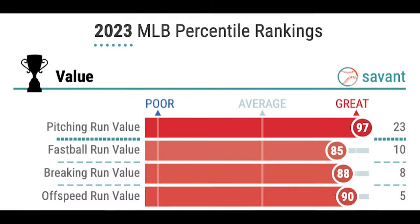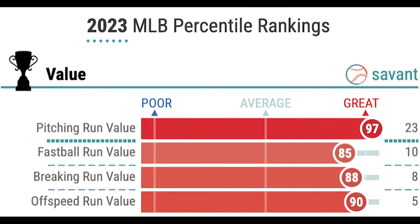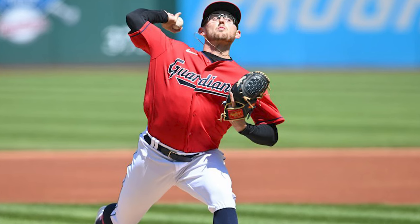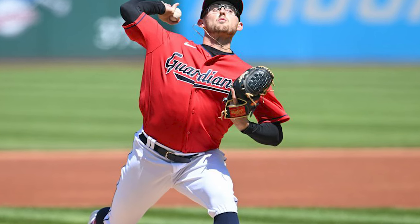I'm going with Ragans, and the next pick I'm going with another young pitcher who was very impressive in 2023: Tanner Bibby of Cleveland. ERA under three, a WHIP of 1.18. He has multiple pitches that are effective — extremely high run values on his fastball, his breaking stuff, and his off-speed stuff, so he doesn't just rely on one or two pitches. Cleveland's got a lot of talent in their rotation, but I don't think it'll be long before we determine that Bibby is the ace of that staff.